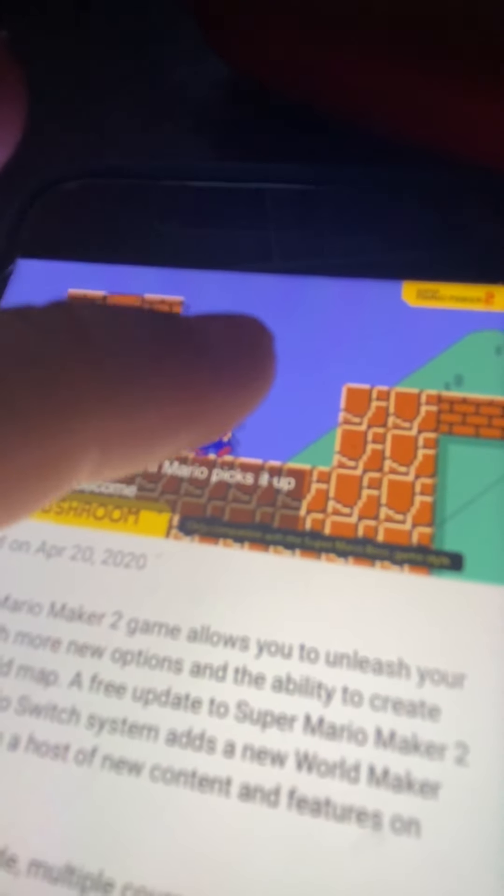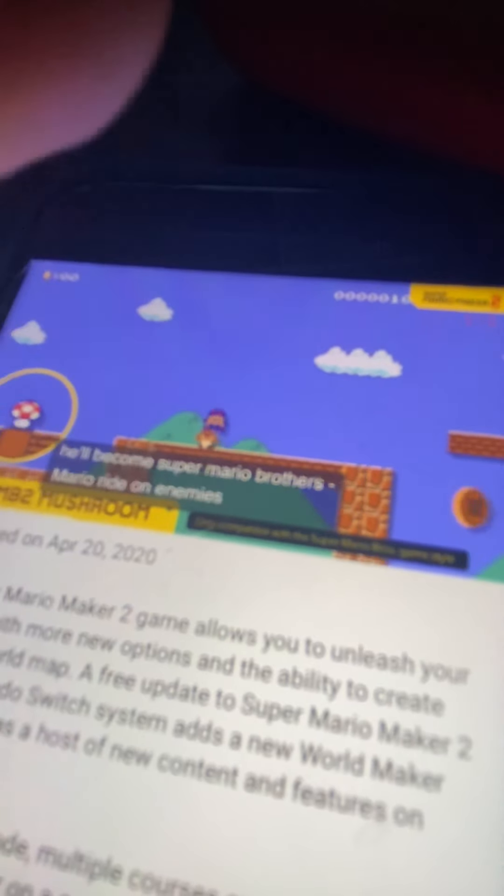This mushroom here is a little different. If Mario picks it up he'll become Super Mario Brothers 2 Mario. I tested out riding on enemies so you can throw them at will — big enemies, flying enemies, even chain chomps are fair game.